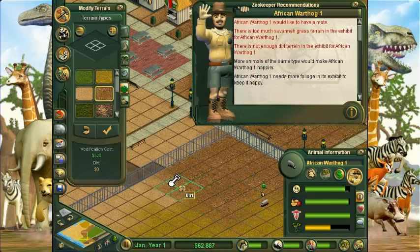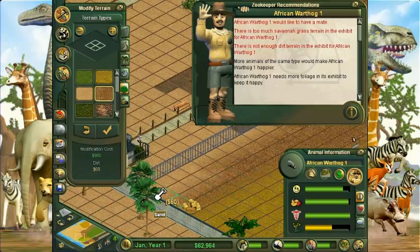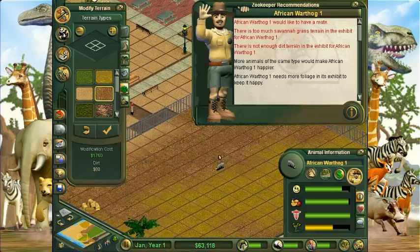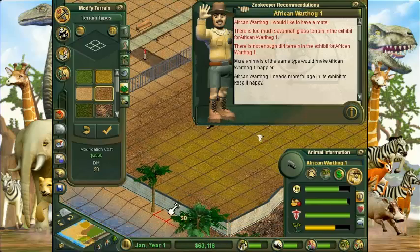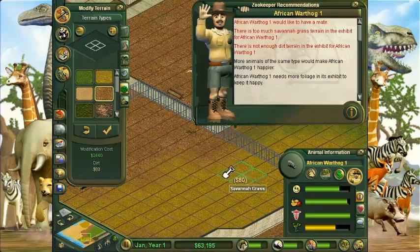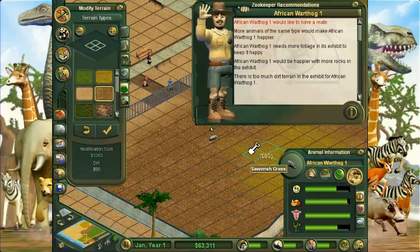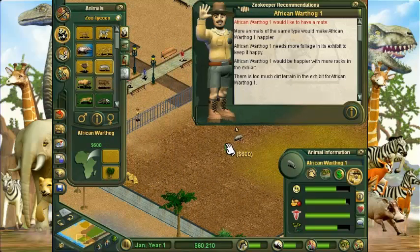Still not enough, still too much. Damn this warthog — Pumbaa really loves some dirt. There's a lot of dirt he wants, he wants it all. Don't want to use too much money though. Too much savannah. I'm still taking care of the terrain. I think that's enough — okay, maybe he does want some savannah. He also wants a girlfriend, so let's give him a girlfriend. There we go.